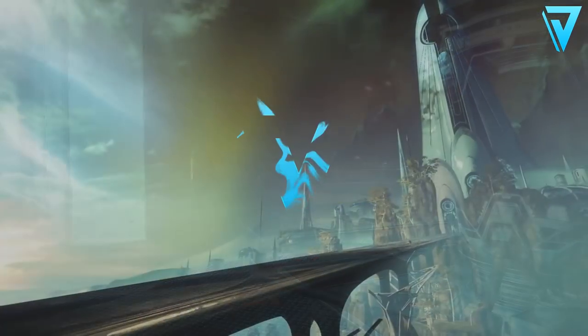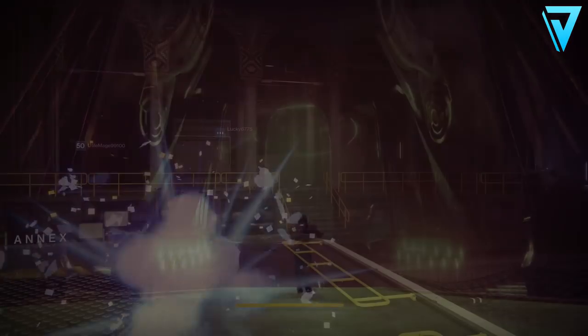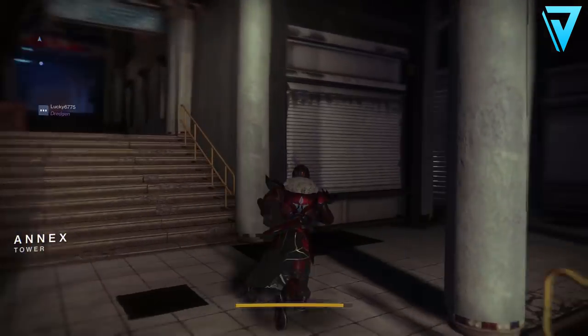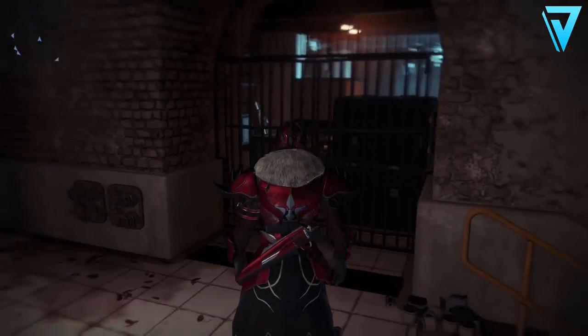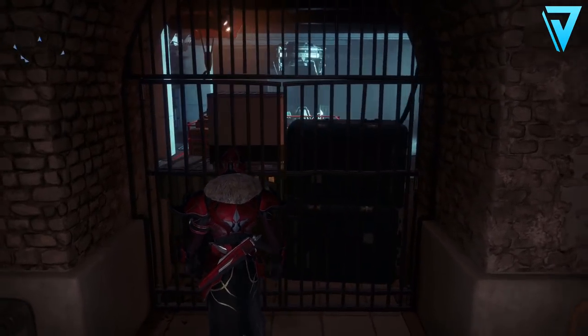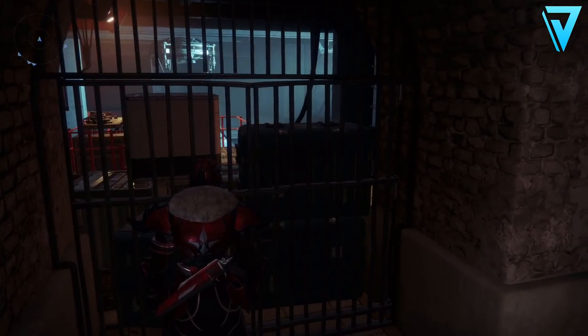Without further delay, let's jump in. This new space is over in the Annex — if you head over to the right-hand side instead of going up the main stairs, head up these stairs instead, and then behind the gate and boxes you can see the mote bank. This is the Drifter's secret bank, so make note of that and the red handrails as well.